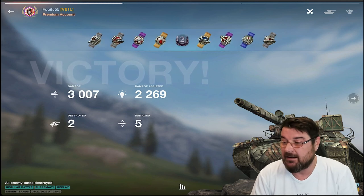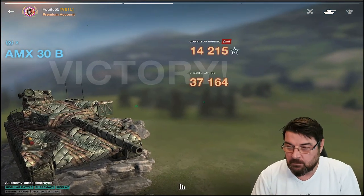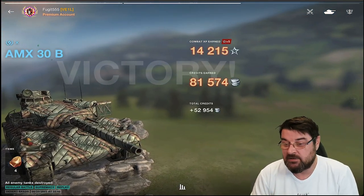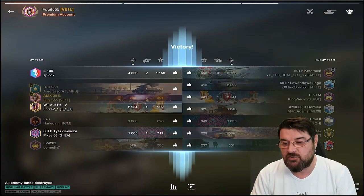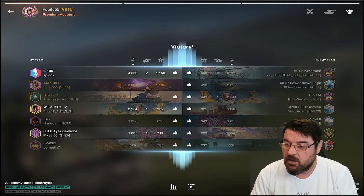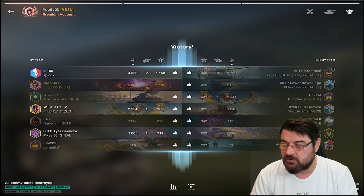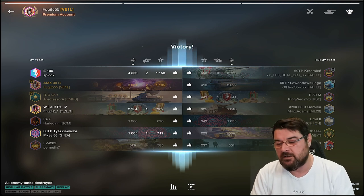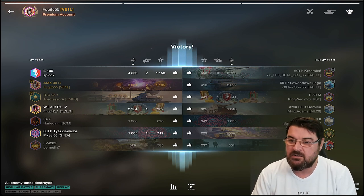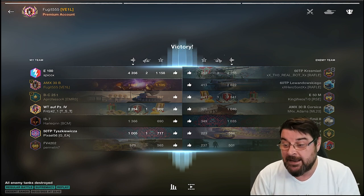It was all about biding our time, making our move when we needed to, and using the tank to the best of our ability. We get a second class — not setting the world on fire — but we're winning games and dishing out damage, and that is the main thing. Don't get fixated on getting mastery badges. Win the games, put yourself in positions to win, and start using tanks the way they're meant to be played. Look at their strengths, look at their weaknesses, look at the characteristics, and ask yourself why they have those characteristics — then you'll find your best way to play them.